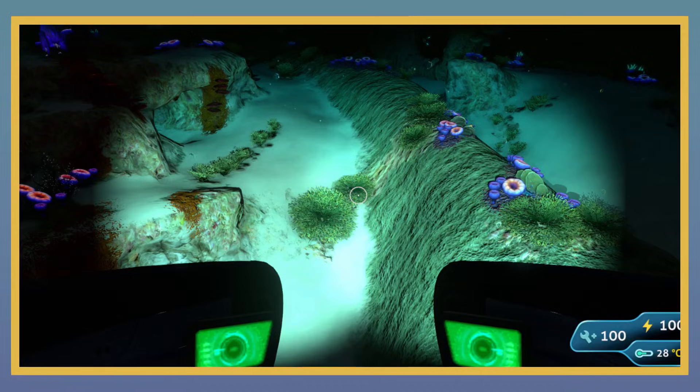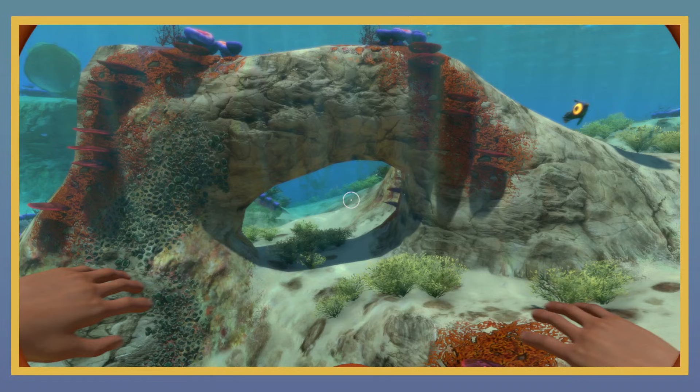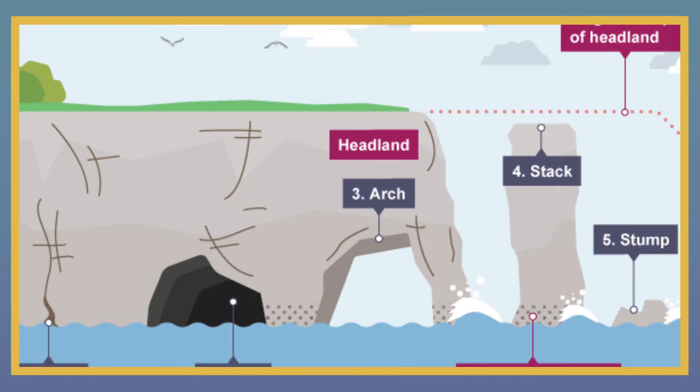This also interestingly tells us that the world of Subnautica must be around 30 degrees north or south of the equator, since this is where the conditions required for ooid formation usually exist. To further the idea that this was once a beach area, we can also see beach erosive patterns in the limestone, with cave arch stack stump formations being present — more commonly the cave arches. This means the safe shallows must have been emergent at least once to erode it.